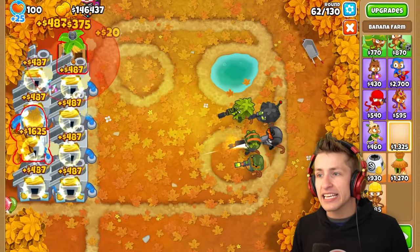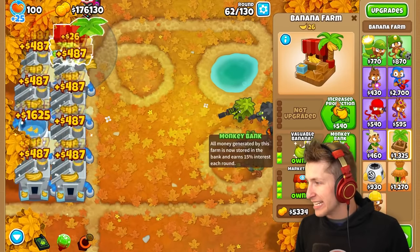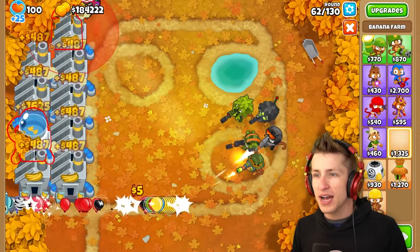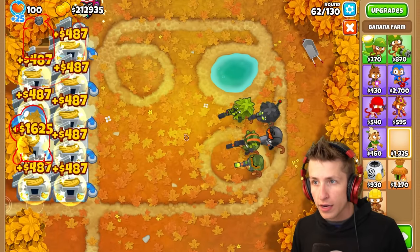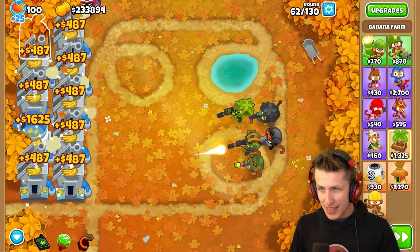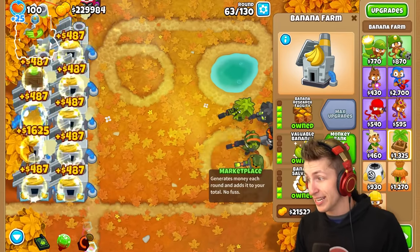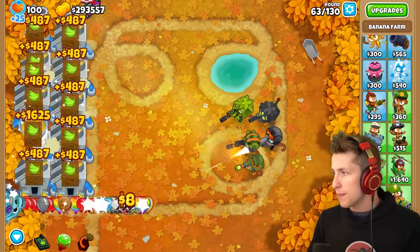I always accidentally almost click on the bank every single time I'm trying to upgrade it — it's so close every single time. I can put a banana farm there — you all saw it, it flashed white for a second. Now that's money, that's gonna be some big dollars. Now we can start — I feel like I want to put down more snipers.